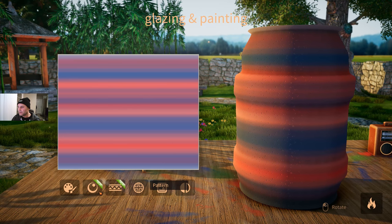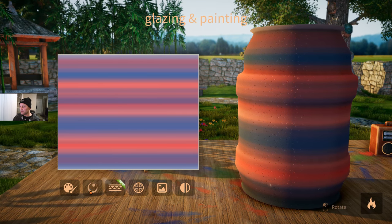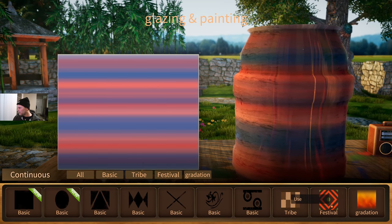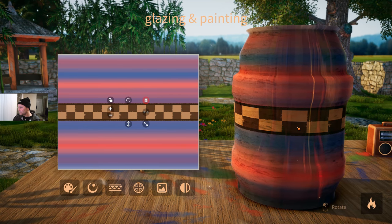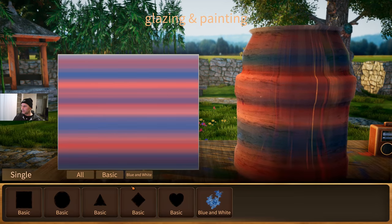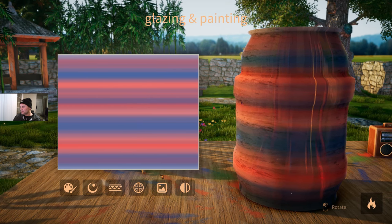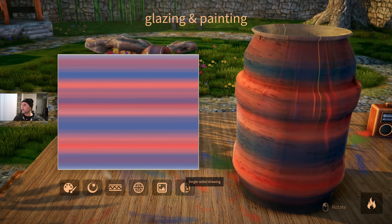Now that you have the color done, move on to glazing. You can pick different types of glazes — there's unglazed and others. Oh, this one looks really cool — we're going with that for sure. You can also add patterns. I'll skip the pattern on this one though. You can also apply patterns to the inside. There's even a custom pattern option if you want to make something yourself, which is even cooler.